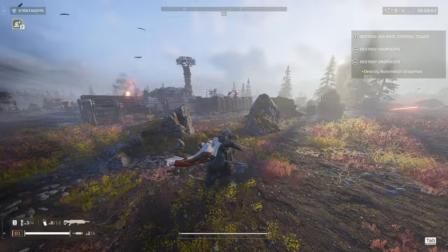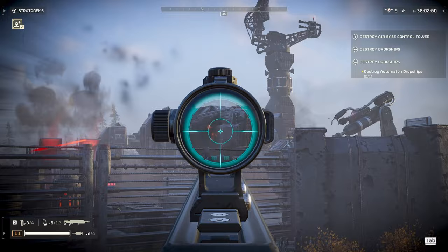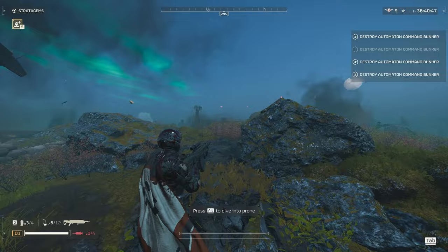Testing the Erupter against dropships from the dropship destroy missions — it doesn't destroy them very easily because of the heavy plating. I also tested it against command bunkers but it didn't seem to do much damage to them either.